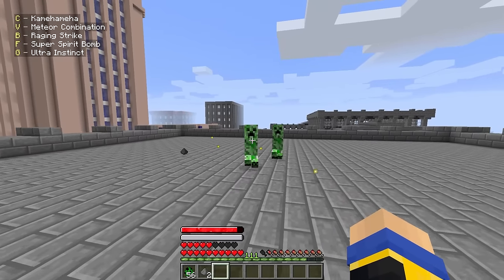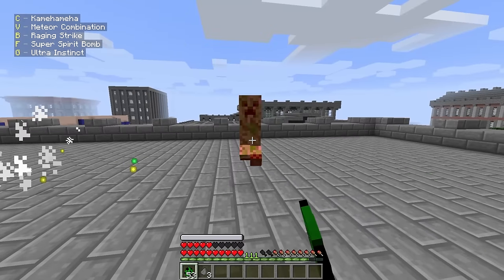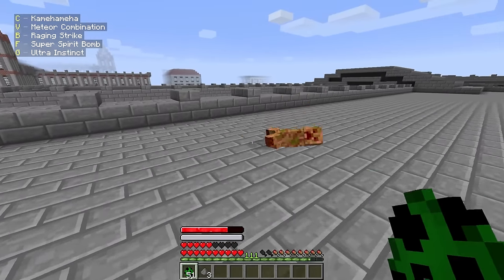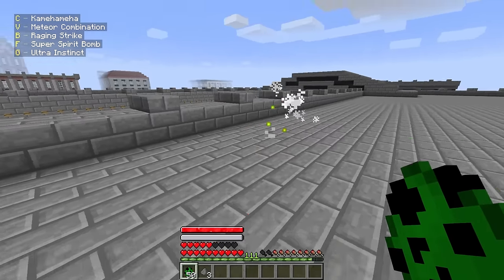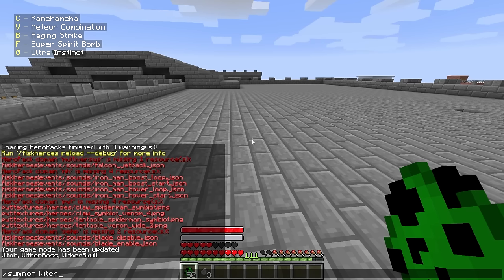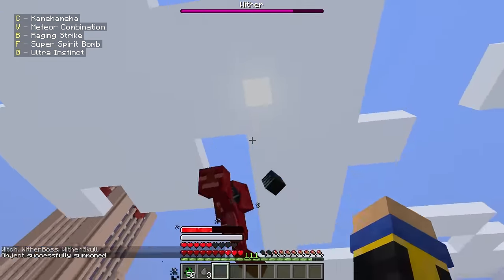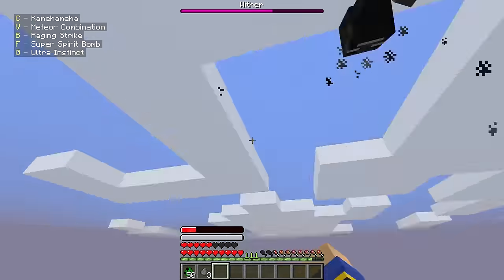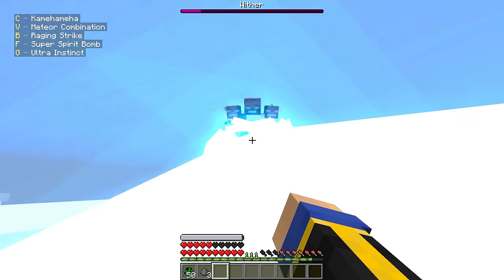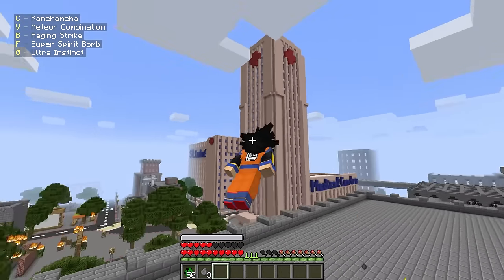Let me spawn in a Wither Boss to test the damage. Meteor Combination — one hit does a good chunk of damage and we can just multi-hit it. That is really good. What about Kamehameha on the Wither? Oh wow — it kills it! That is actually insane. We also have Raging Strike — testing it on a Wither Boss, I'm not too sure exactly what it does, it doesn't seem to do anything dramatically different. Let's just use the Kamehameha and kill this guy. Done. That is so good.